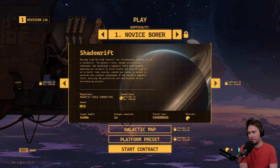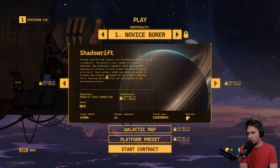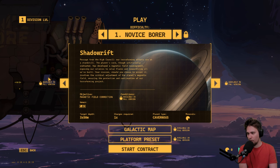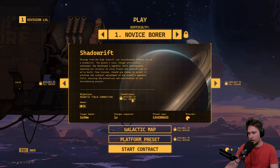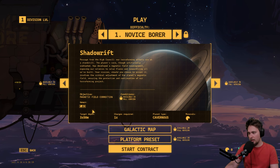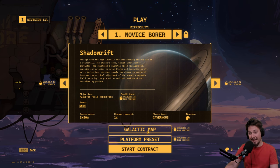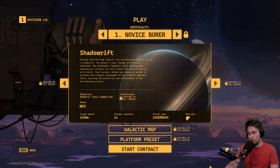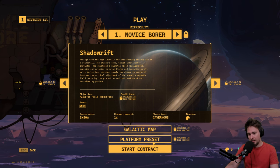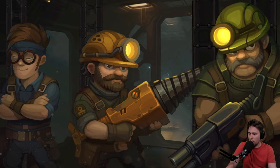Your mission, should you choose to accept it, involves the critical adjustment of the planet's magnetic field, ensuring the protection and continuation of our terraforming project. There are more missions in the full version because this is a playtest. There's a galactic map so there will be several planets we'll be able to go into.